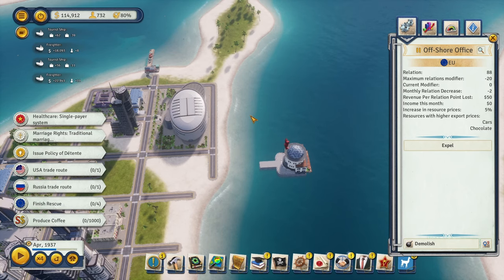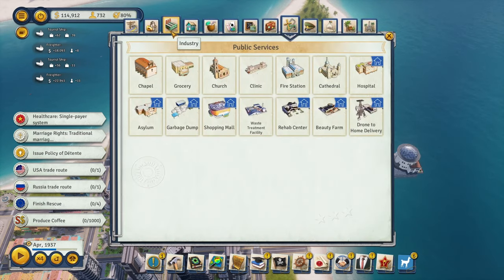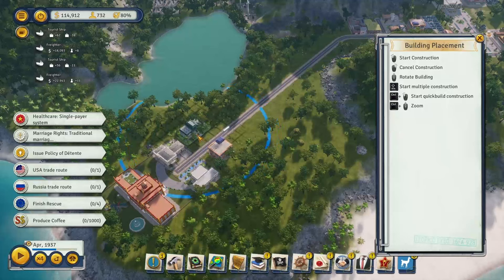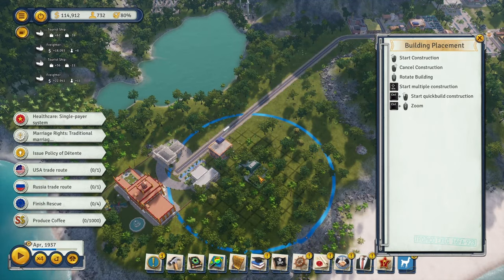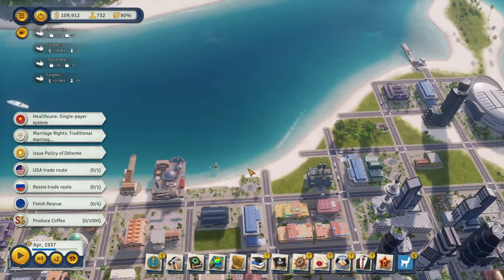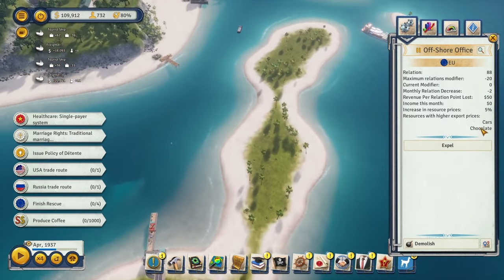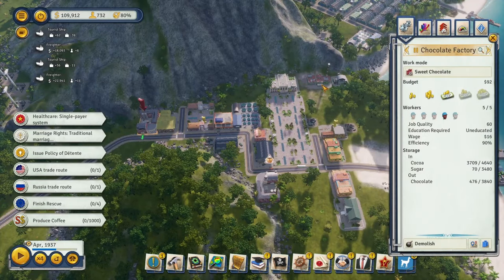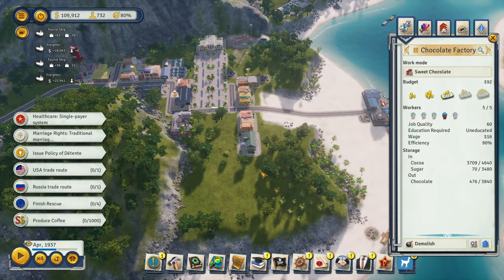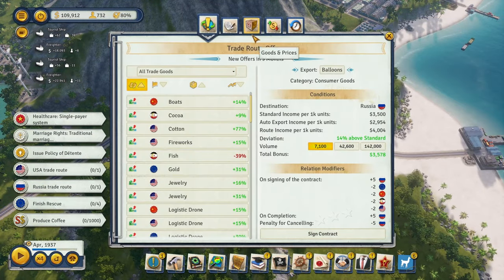Let's open up our second embassy - this is sort of a big brain move. What we're doing is getting an increased bonus to export prices for cars and chocolate, which we're producing on this island. Soon we'll also be producing cars as our second main source of industry income, so we'll have two pretty expensive trade goods.